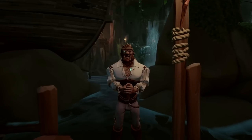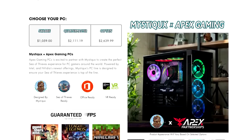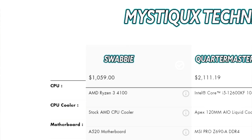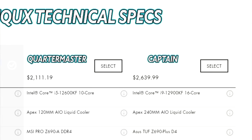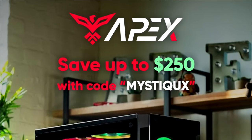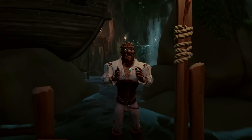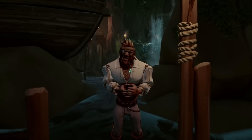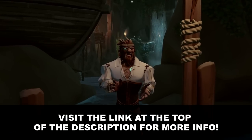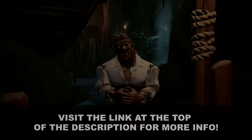We interrupt our program to bring you this important message. Thanks to you guys, the amazing folks over at Apex Gaming PCs have decided to continue our partnership with the channel to bring you some of the best top-line gaming PCs available. Choose from any of the three options and remember to use code Mystics at checkout for up to $250 off your next purchase. It's thanks to you guys that I get to work with such an amazing and reliable brand such as Apex. If you are in the market for a new PC and want to support the channel, make sure to pick up any of the variants from the link in the description.